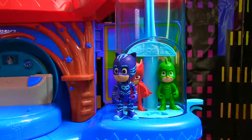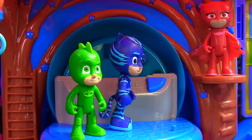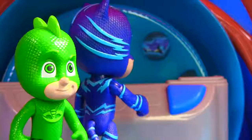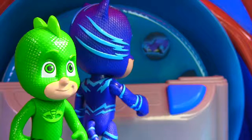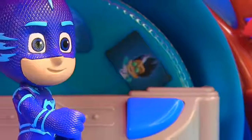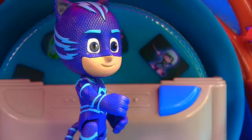Here we are — the Catboy level! So this is where we keep our computer, and now that the robots fixed it, I can show you how it works! We just push this blue button right here. It's time to be a hero! We need to find Romeo! Pretty cool, huh? Now I can see what Romeo is up to, and I can see what Luna Girl is up to! Now let me show you my super cool cat rings!